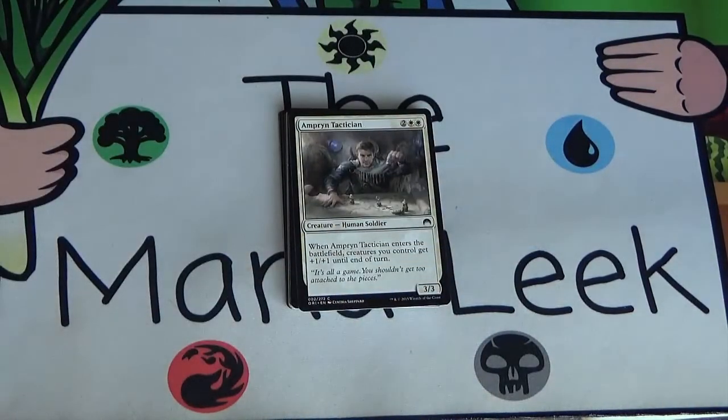Up first we've got Amperin Tactician — two white white for a 3/3. When Amperin Tactician enters the battlefield, creatures you control get plus one plus one until end of turn. This sounded pretty good, but I've yet to see it really get used to much effect. The double white hurts it, the fact that it's a 4-drop hurts it, you don't want that many 4-drops in this set. Not a card that I'm taking all that highly — I used to actually take it somewhat highly.